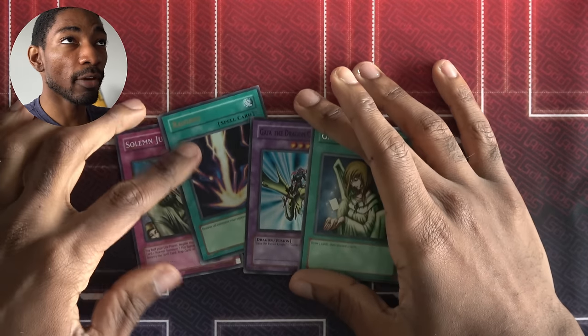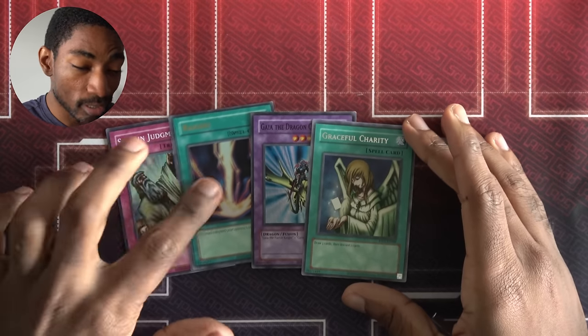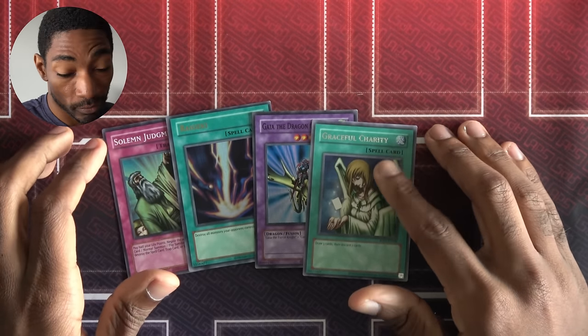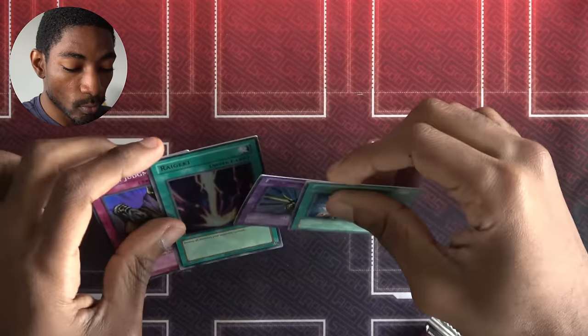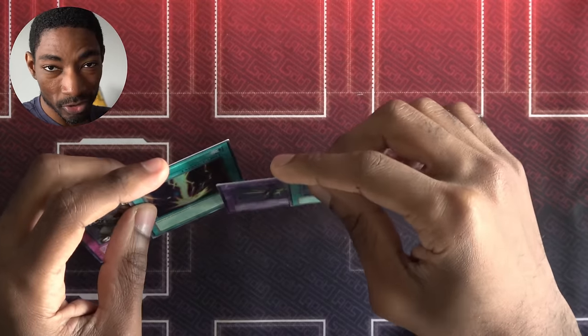I would definitely say we got some sauce this episode — Second Solemn Judgment, Raigeki, Graceful Charity — all good stuff. I never had a Graceful Charity before; this is my first one. I can't wait to see what Alec got and what changes he'll make to his deck, because mine will certainly be a little bit stronger this time.